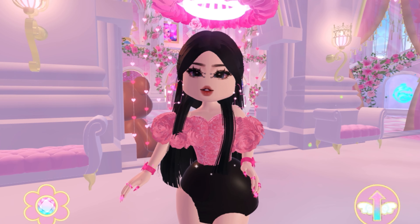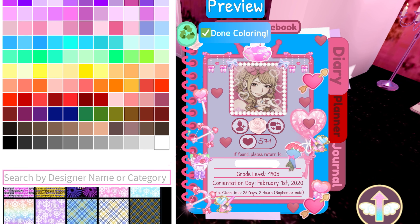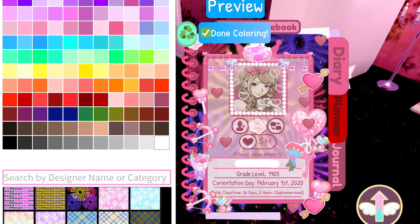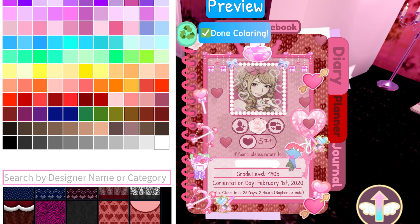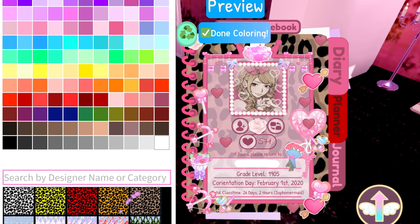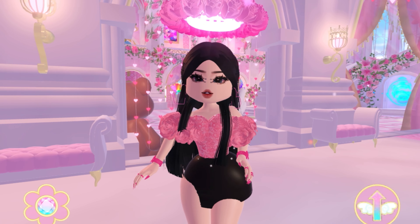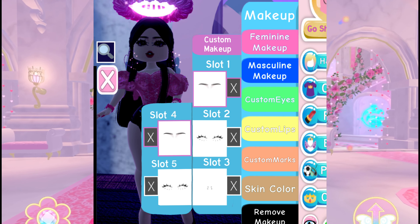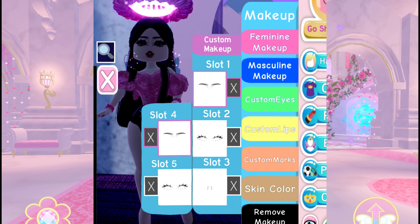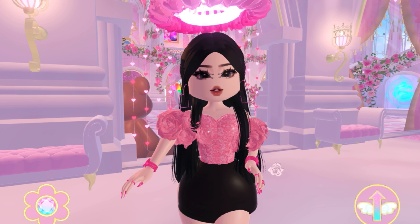Next one is the journal. Why doesn't journal have a pattern section like any other accessories? It sucks so badly when I have to scroll so far down just to find a certain pattern — please, Royal High, fix it, I beg of you. Next, I think it's definitely a need for most players: the ability to use more than three custom face slots. Sometimes I wish we had like five, because honestly three is not enough.